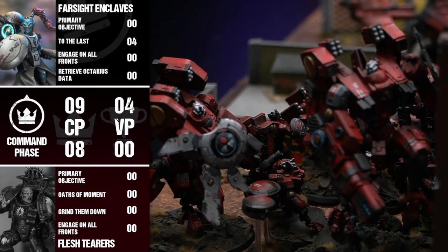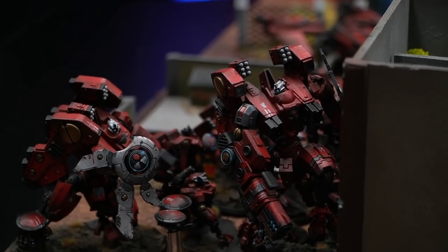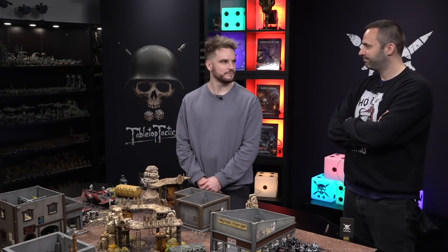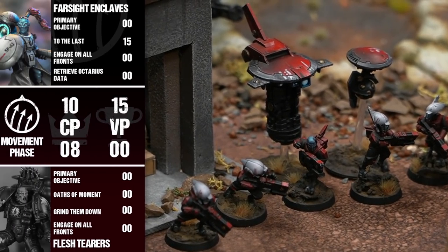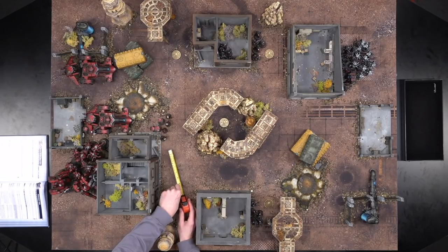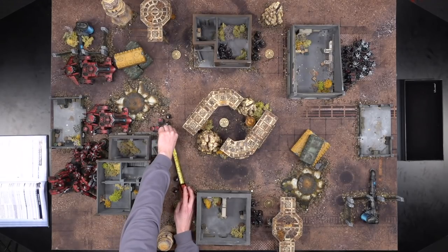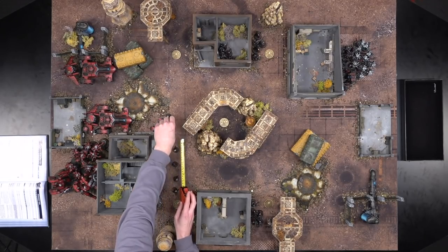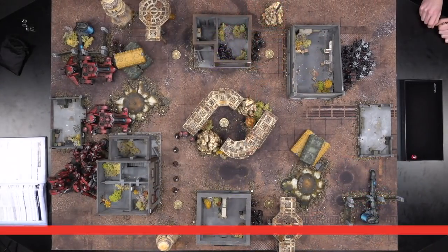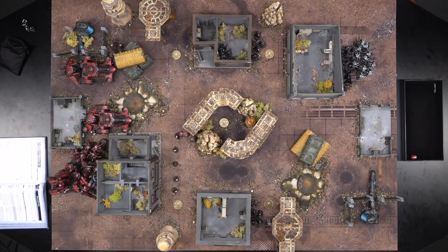Just before the movement phase, we have some Nova charges to go through first. Both Riptides are Nova charged and will have a three-up invulnerable each. First moving the Pathfinders eight inches — advancing them within the objective and also to screen out the drop pods because we don't like the Multi-Melters. A CP is spent on that advance. Then moving out to the objective with a nine-inch move.